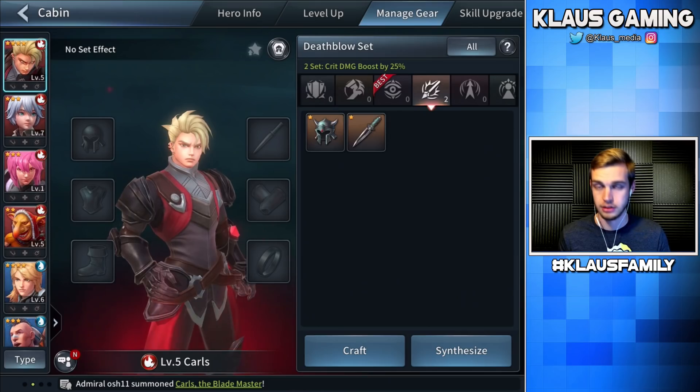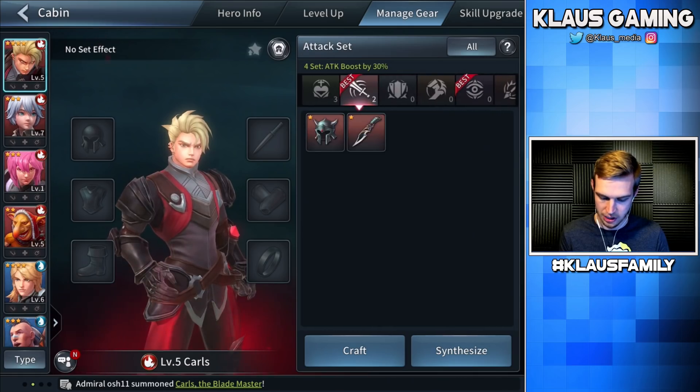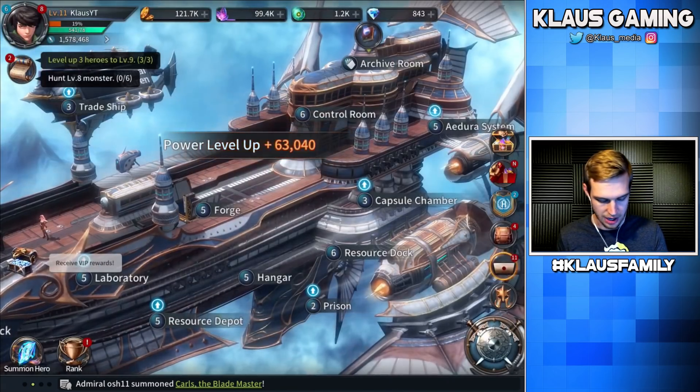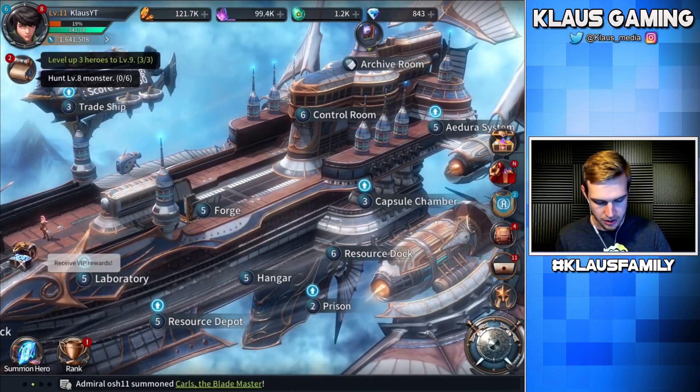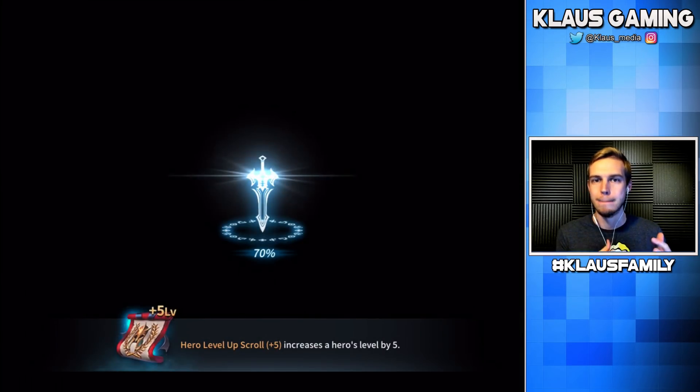Oh, I forgot about Carl's — what a beast. So focus is the only option... actually, wait, he can just take regular attack. Let's go ahead and equip him and then we're going to do a few battles. I'm going to show you guys the nuances of battle. Now that we're equipped, let's go hunt level eight monsters.